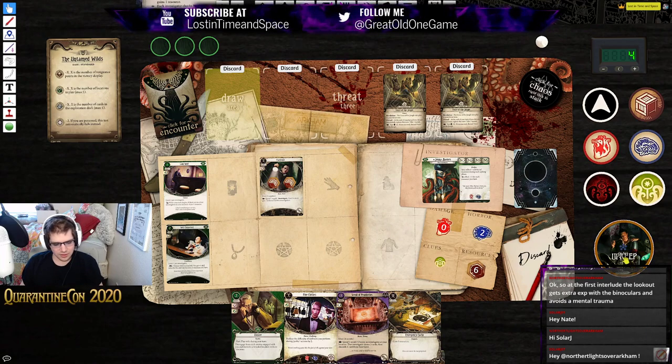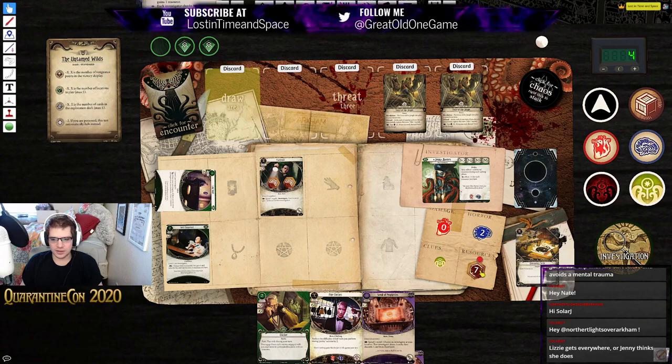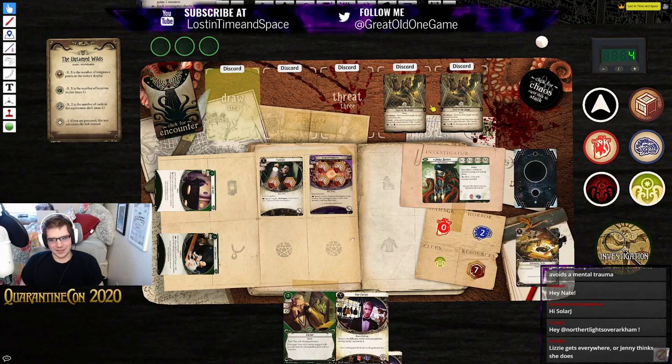We went through mythos phase and now we're back in investigation phase. Our turn begins — we get a resource. Let's spend an action to play Emergency Cache, putting us up to ten. Let's spend an action to test Voice of the Jungle using Well Connected for a plus two. Chaos bag says — oh my god, are you kidding me? That's awful. Let's use our last action to just play the Scroll then. End of our turn — we have to take another two horror. Still no enemies fortunately, and we'll move into upkeep and draw a card.